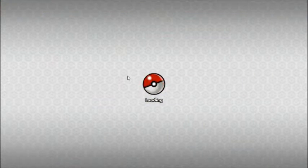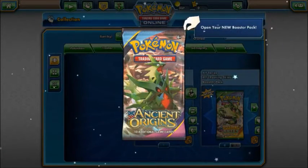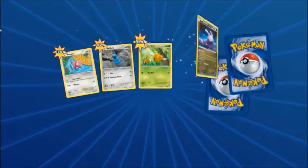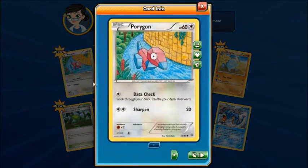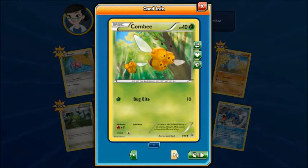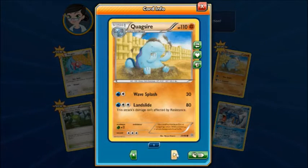We've got an Ancient Origins pack — here we go. A Vileplume and a Gyarados. Let's have a quick look. Porygon — look through your deck, shuffle your deck afterwards — or Sharpen. A Beldum with Ram or Spinning Attack. Bugbite from Combee. A Goomy — whenever you attach a Water Energy card from your hand to this Pokemon, you may search your deck for Goomy and put it onto your bench. Stampede. Quagsire.